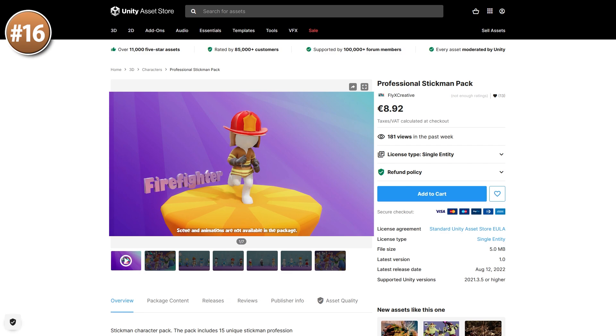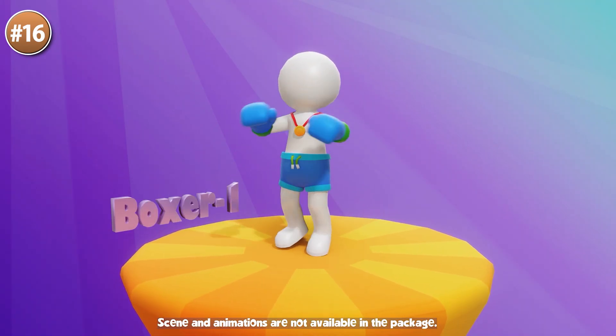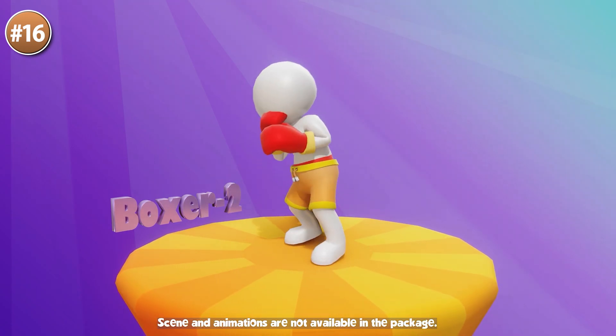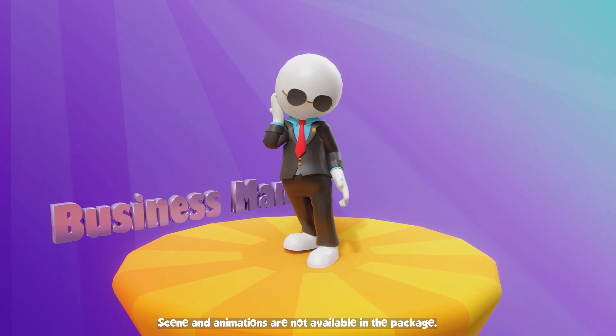Next up a really fun one — a professional stickman pack. It's got some very stylized characters, includes 15 unique ones, and it's actually pretty cheap. So if you're making some kind of jolly co-op game then this would be perfect for it.